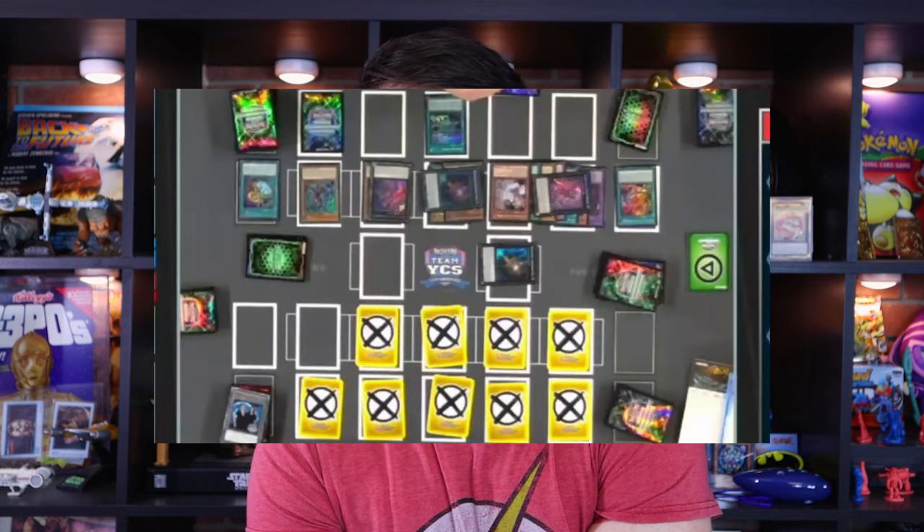If they have their way, your entire deck would be banished face down, and your main monster zones and spell/trap zones are all locked out and unusable — like Ojama. But they don't tend to play a lot of negates in their extra deck, and that is where we'll get them.